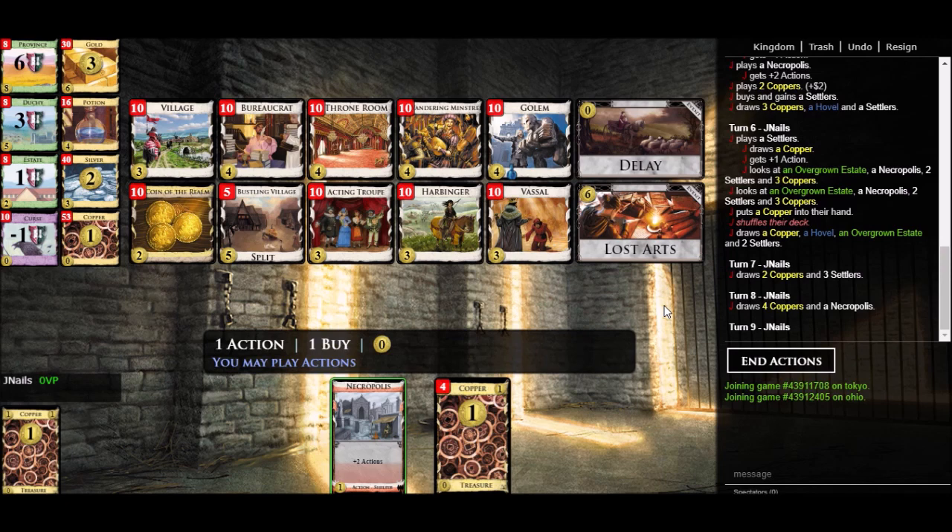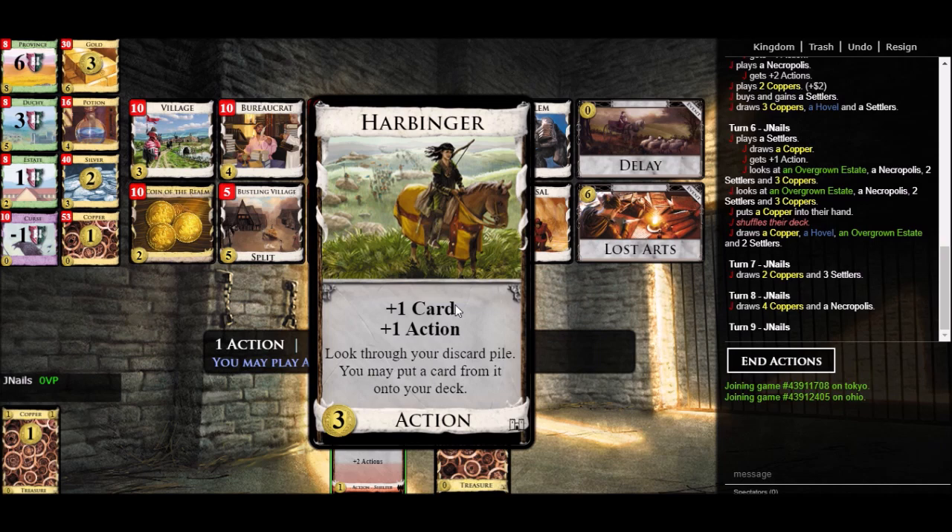Now let's look at some examples of cards that do and do not function as action. Let's take a look at Harbinger from the base set. Harbinger says plus one card, plus one action, and it has a little effect where you can check your discard pile and top-deck a card from it if you want to. Is Harbinger a source of action? No, it's not, because although it says plus one action, if I want to play this action card there's going to be an implicit negative one action attached — because I have to spend an action to put it in play — so it's breaking even on the action front. It's also breaking even on the draw front. So Harbinger is draw neutral and action neutral. All that it's netting me is this little effect. It's a cantrip.